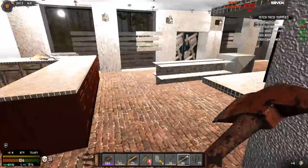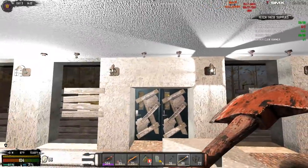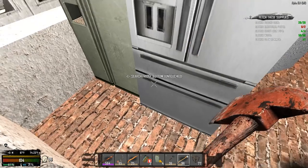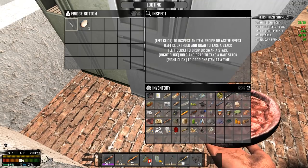It looks like everything in here I got. I gotta bring a wrench in here man — look at these lights, holy crap this place is awesome. Oh there we go, something — yeah I can eat that.